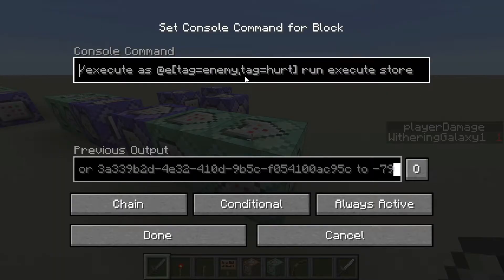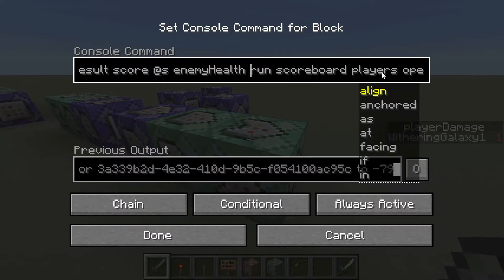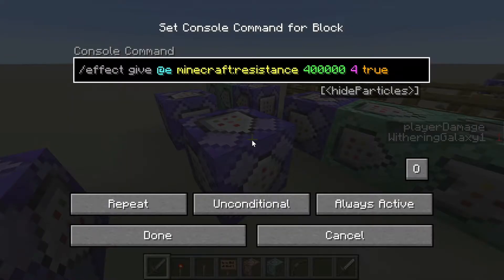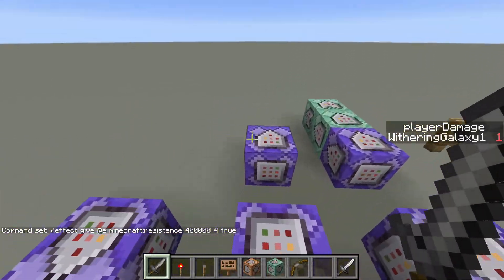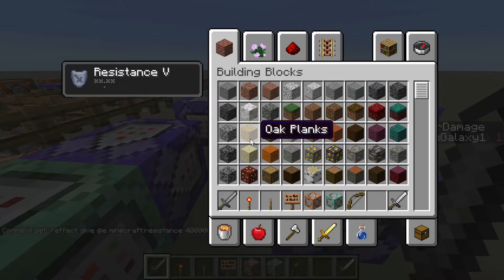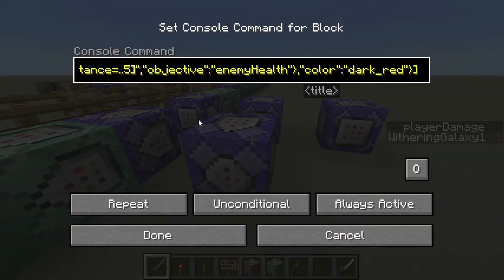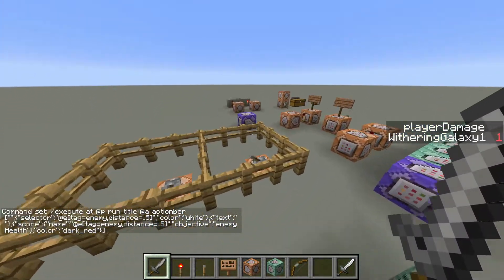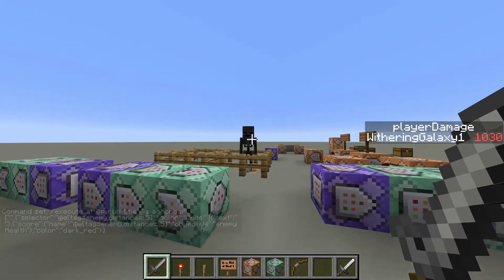Basically this command executes at the enemy that gets hurt and runs execute store, saving the result of the operation onto the scoreboard — which updates his health when I hit him. I also put Resistance 5 so you can't kill the enemy from regular Minecraft damage. Everybody gets Resistance 5, which mitigates 100% of all incoming damage — for Minecraft at least. This is the selector tellraw command, just put in a repeat command block, and when you're at a certain distance it shows up, and when you're not, it fades away.